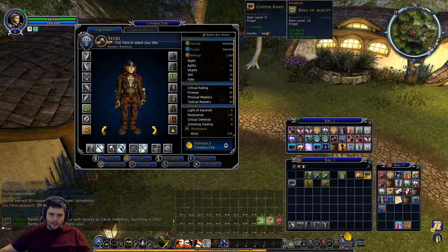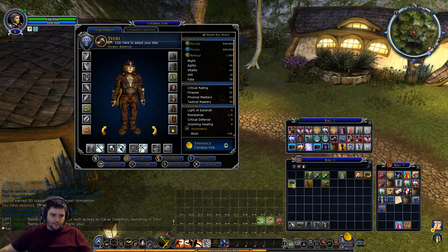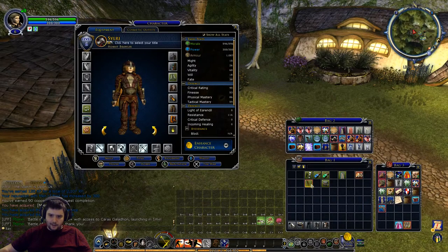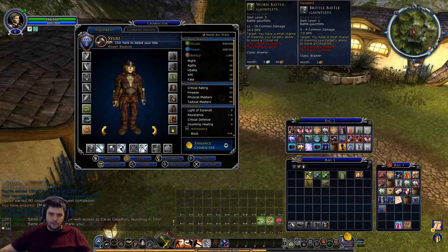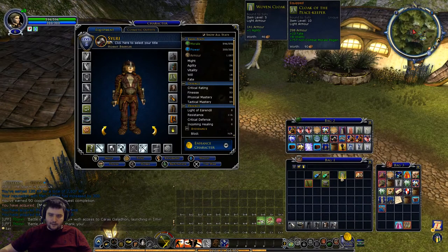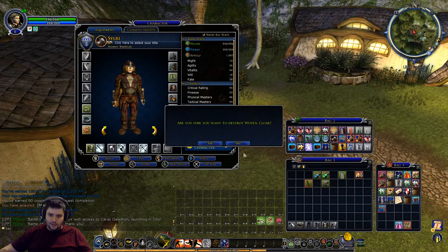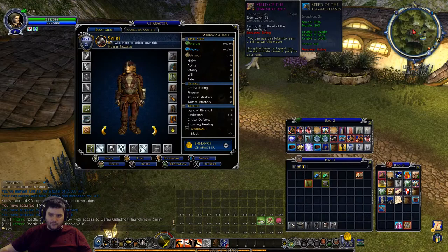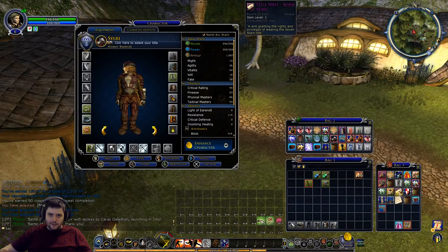I've got a choice of Might or Vitality on a ring - Might is probably more useful so let's get rid of the other ring. The Warm Battle Gauntlets do more DPS so let's use those. Where's the riding skill? Under Seven Stars - riding characteristic. I can use my horses now!